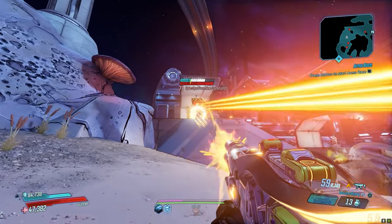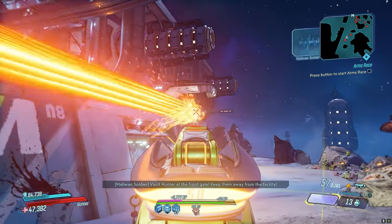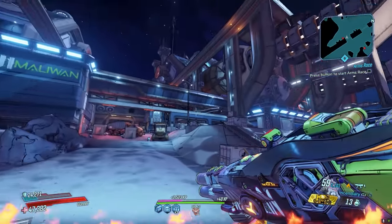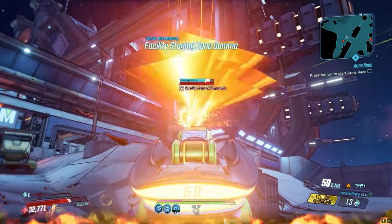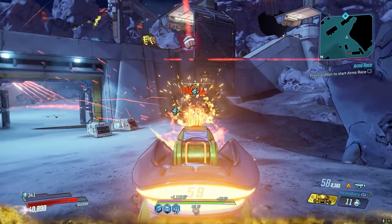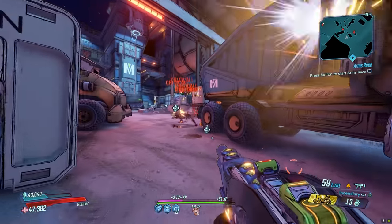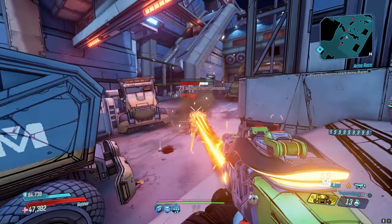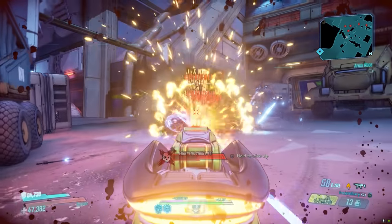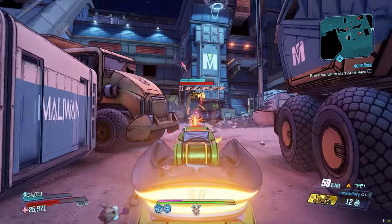Coming in at number 2, the Old God Shield. This shield drops from DLC 2, the Guns Love and Tentacles DLC, and can drop from any named enemy in that DLC, but has a higher chance to drop from Eleanor of the Heart, the final boss, at only a 15% drop chance. What this shield does is give you a constant 25% elemental damage resistance, but it also provides 20% bonus damage for your shield's element. So if you get one with fire, you deal 20% extra fire damage — making this an exceptional shield for Moze mains, especially if you're pairing it with Flare, as that massively increases all your damage. You can get this with double absorb as well, so you can constantly absorb ammo at the same rate as a Transformer shield.